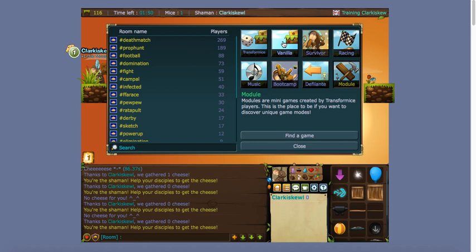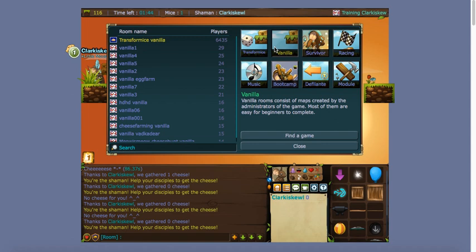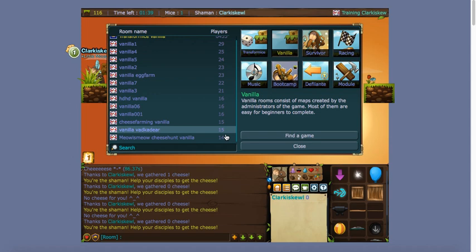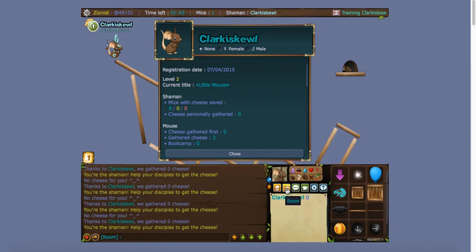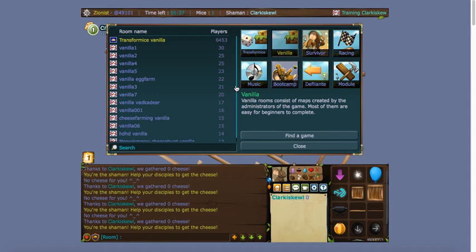They also have little descriptions down here so you can read them and see if they're what you want. Starting out, vanilla is definitely the best. Once you've clicked vanilla, you can choose a room — the room names don't really matter, but you want to pay attention to the number of mice. Nothing you do in a room that has less than 12 mice counts — it won't contribute to your stats.